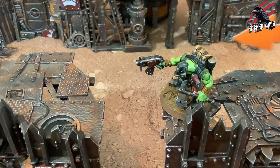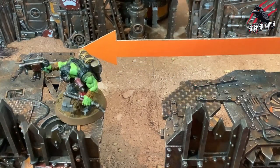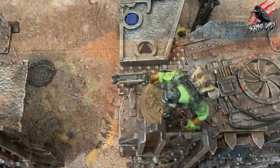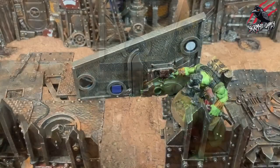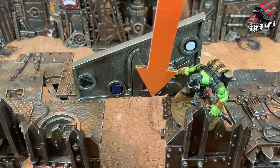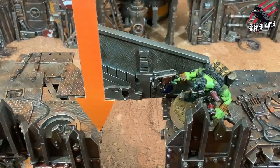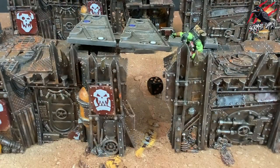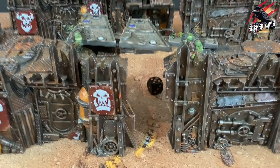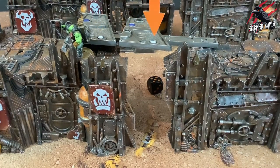In this example, the operative intends to cross a gap between two terrain features without dropping and or climbing. The operative is within one black triangle of the edge of the terrain feature it will jump from, and the gap is within one blue square horizontally and one white circle vertically from one edge to the other. The operative's controlling player rolls 1d6 and the result is a 5. Therefore the test is successful, and the operative moves across the gap — only the horizontal distance it travels is counted for the move.